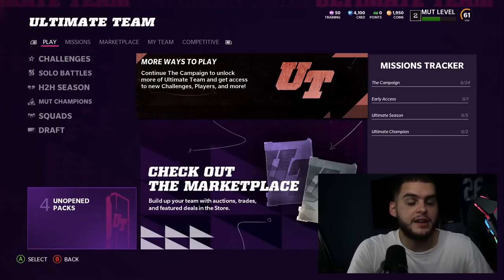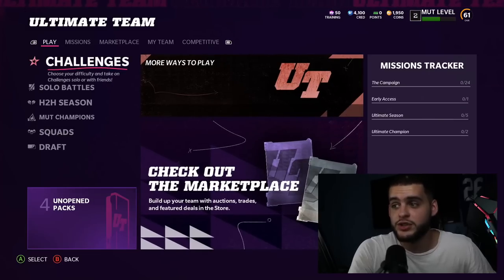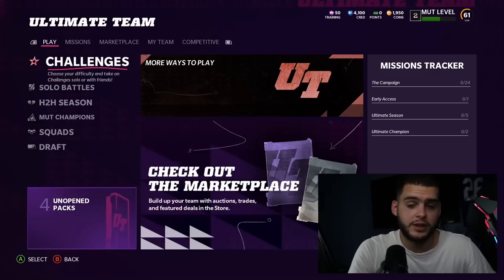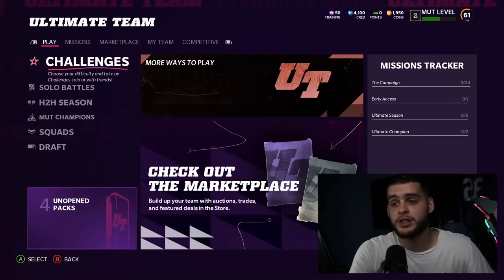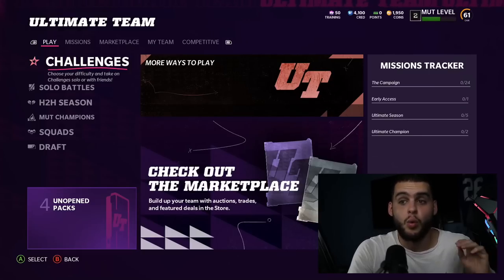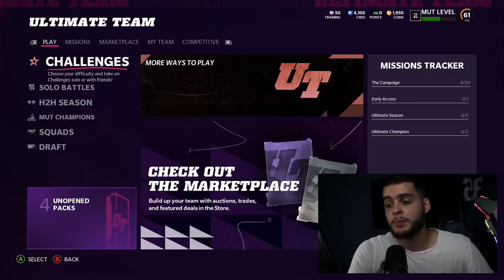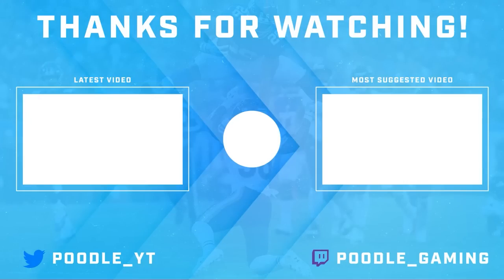That pretty much wraps it up — those are the basic free elites and the advice for what to do day one. Play your challenges, level up, and do all that. I know you only have 10 hours in the trial but you can get a lot done. Ultimate Season and Ultimate Champions will be harder to complete fully in 10 hours, but enjoy it. Personally, I really like the JC Jackson, the George Kittle, and the Rookie Premiere. If you need coins, head over to muttreserve.com, and comment 'Poodle Squad' and hit that like button. Thanks for watching — peace!